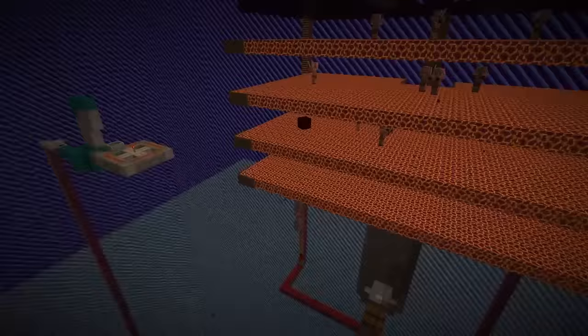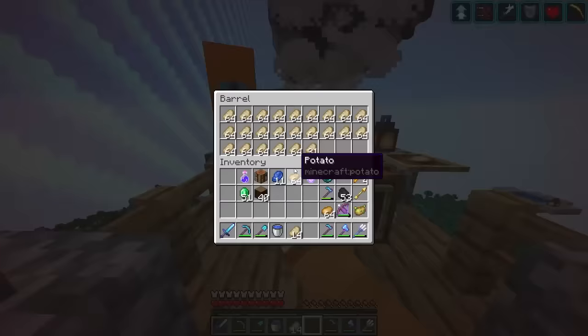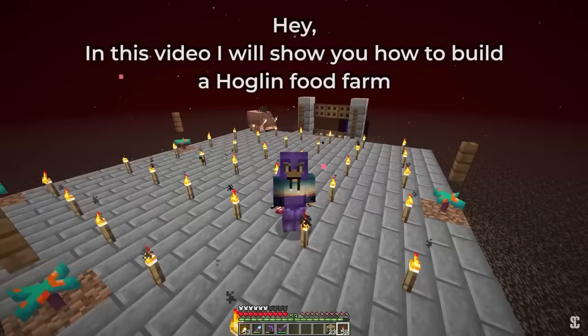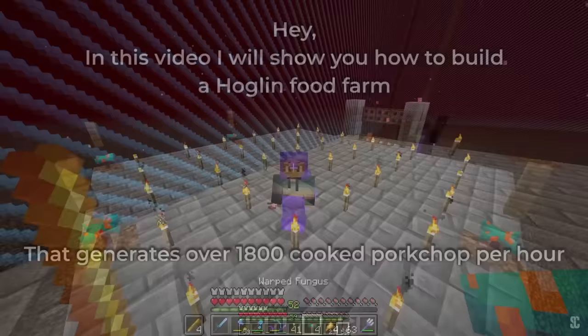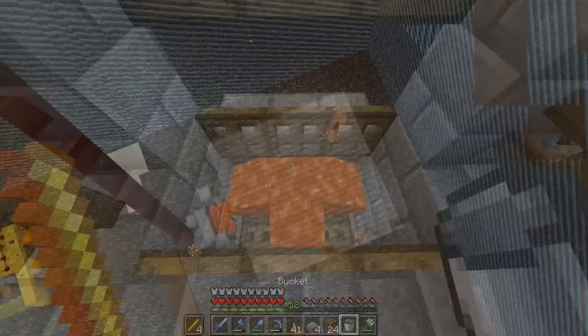That brings us to our last trade — my favorite trade — from a farm I've never shown, but has been producing resources right alongside the gold farm. It's the hoglin farm. This farm was built about 2 days after the gold farm and is our main source of food: pork chop. I certainly didn't come up with this design — I found it in a ShokoCraft video. It can be hard to pinpoint who exactly did, because farm designs change and adapt over time.